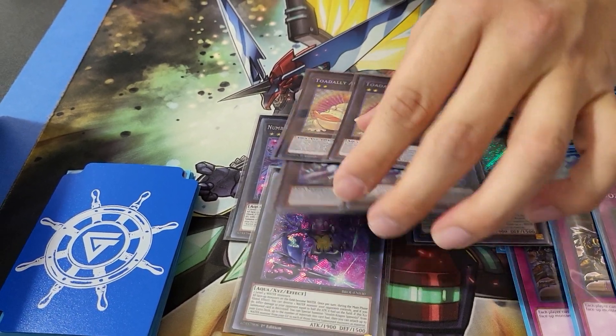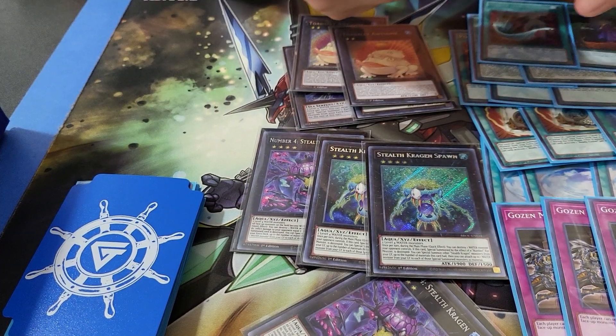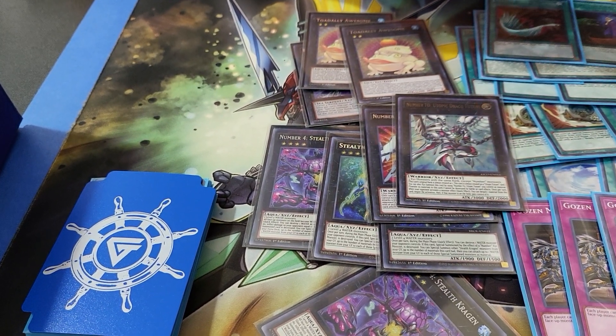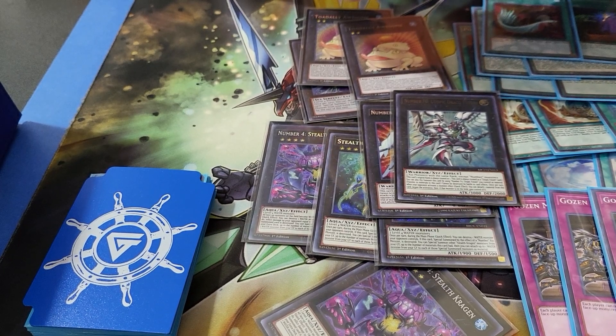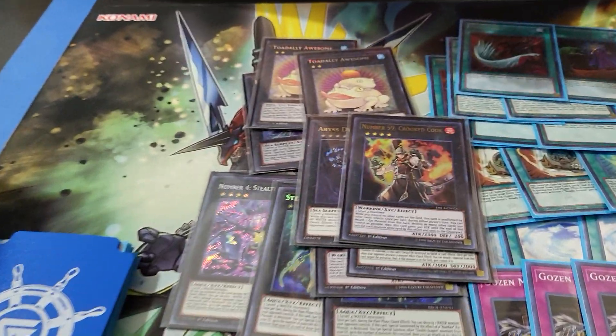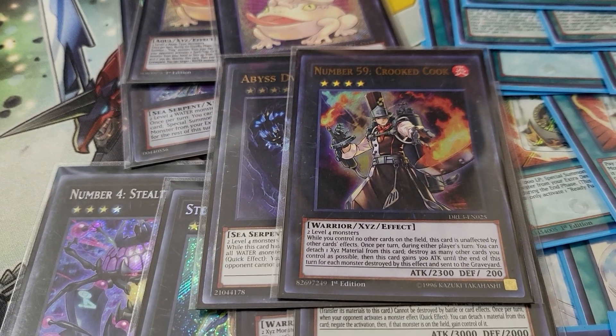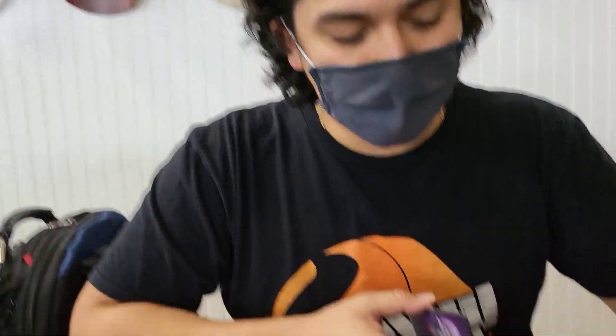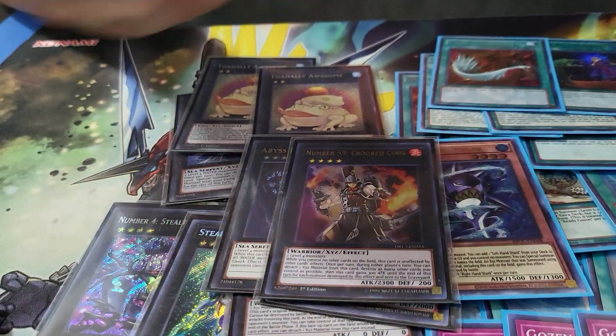Sometimes opponents don't want to attack the Kragen Spawns. Because they're not Number monsters, you can go into Number F0 Utopic Future and then Number F0 Utopic Draco — so we still play those. Some cool XYZs we still play are Abyss Dweller and Number 59 Crooked Cook. What Crooked Cook does is if it's the only card you control on the field, it's unaffected by all card effects. And the way you make it is using Right Hand Shark as material, so now it's also immune to battle destruction. There's literally no card in the game to out this thing outside of something like Kaiju.